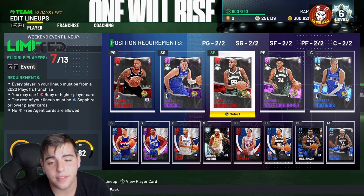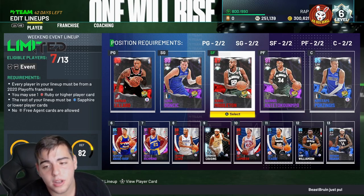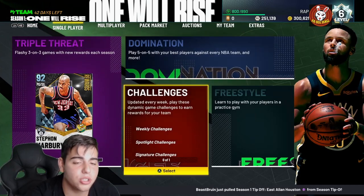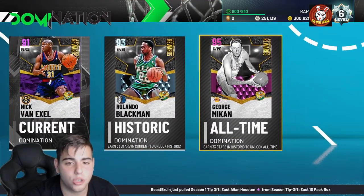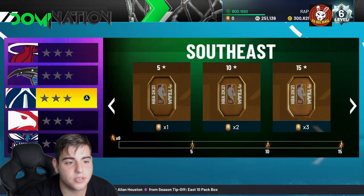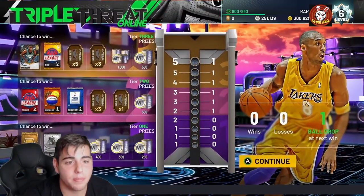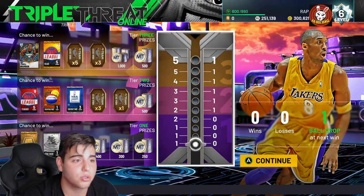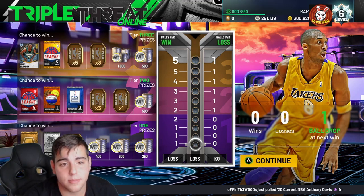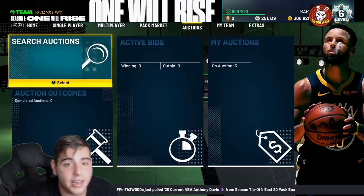Domination isn't worth it yet — I'm going to play about four to five games a day. Realistically, by the time you finish, George Mikan or whoever you're grinding for is going to be outdated. It's good for tokens — that's the only reason. TTO is definitely going to be the best method. There are fire boards right now; Terrell Brandon is a very good card. If you're good at the game, you're going to win TTO games.